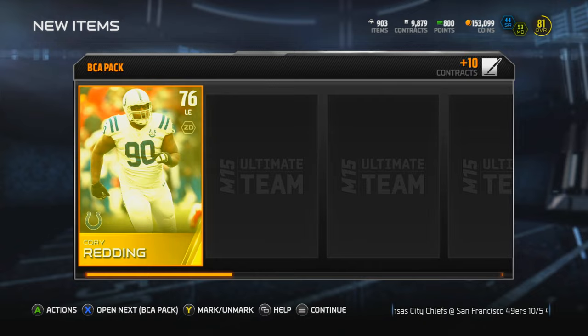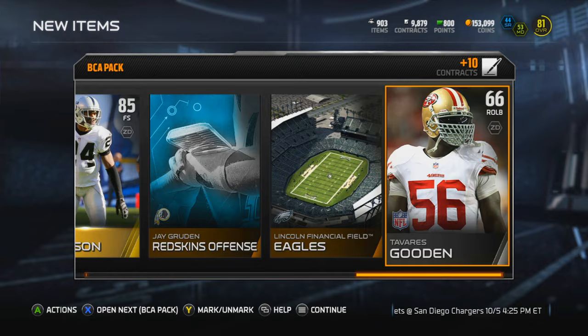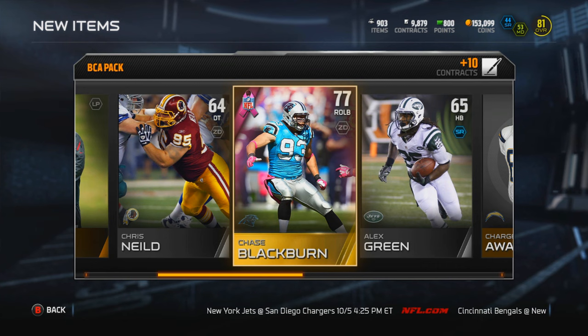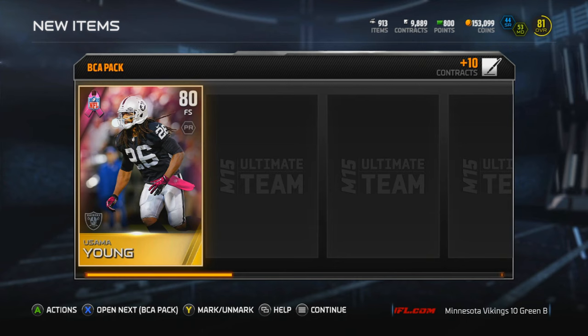I do need some corners because my corners are weak. Right now I've sold a lot of players and I've been giving away a lot of stuff to you guys - I will do another giveaway soon for sure. We get Chase Blackburn from the BCA packs. My overall is so low right now, it's 81 instead of like an 85, because I built a team of some BCA cards and was trying them out - they were pretty weak, I'm not gonna lie.